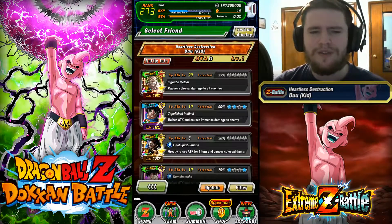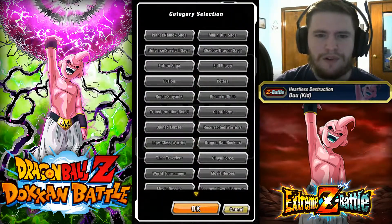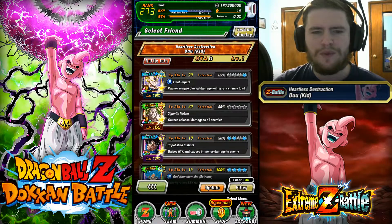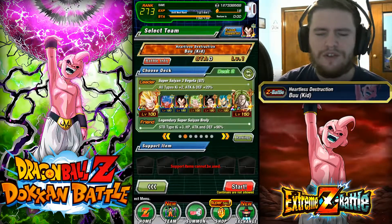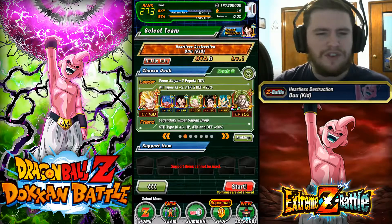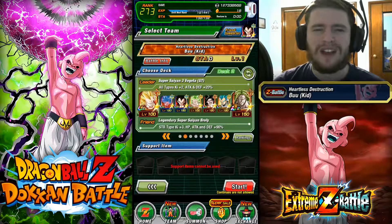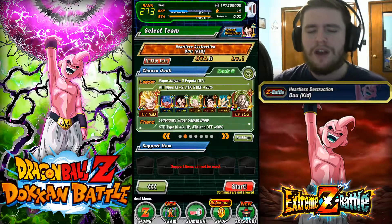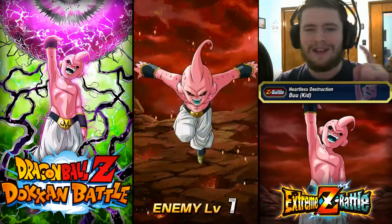For each level you complete of these events, we're actually going to filter for pure Saiyans because STR is going to do really well. This is the team we're rocking. I decided to go with Super Saiyan 3 Vegeta because he gives a plus two Ki to all types, which felt more universal than my Super Saiyan 4 Vegeta lead. I also brought God Vegeta for stuns. For every level we complete, we get a Dragonstone and some Awakening Medals.